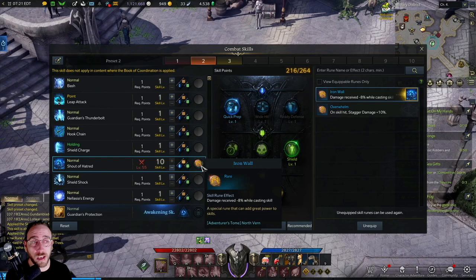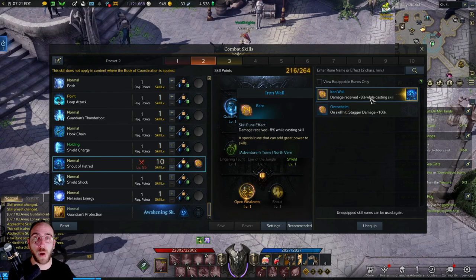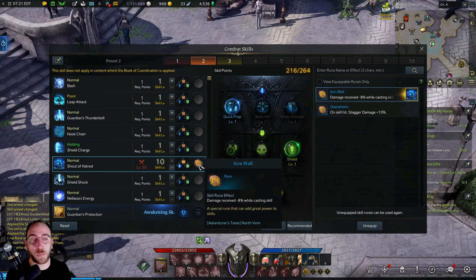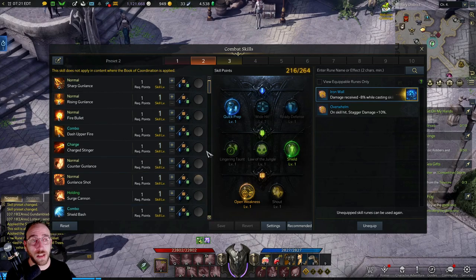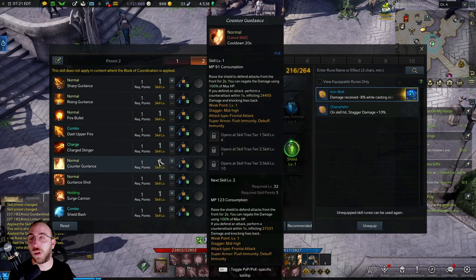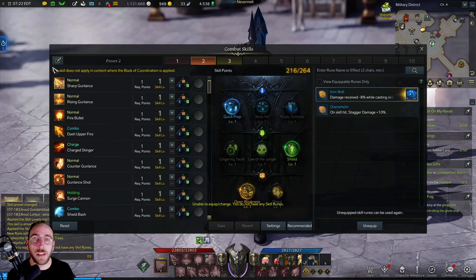Runes add different bonuses — they take away casting time, add stagger damage, or add damage to an attack. Certain runes will be much better with certain skills and the Recommended feature will also place those in there. You can only use one rune per actual skill — you can't have Iron Wall on every one of your skills. It's only one per skill.